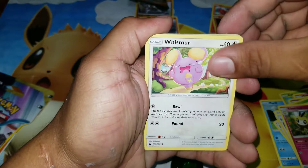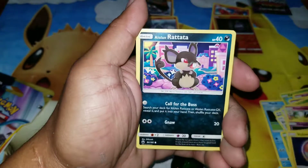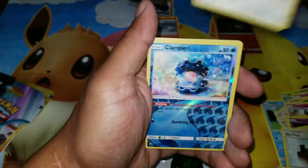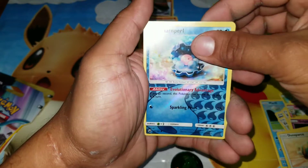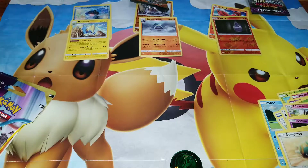So we got Wismur, Gulpin, Treecko, Boltore, Rattata — I love Rattata — Energy, Pelipper, Sky Pillar, Dunsparce. Reverse Holo Clamperl. And for the rare, Minun. Those are the ones we have for Celestial Storm — two good pulls from that.